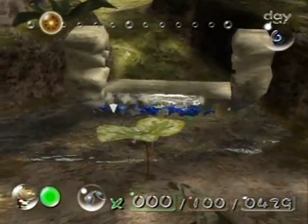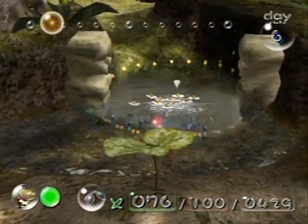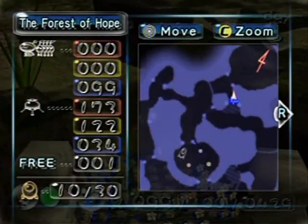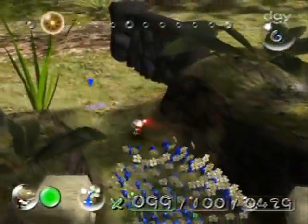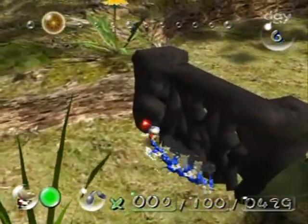Now that all the Pikmin are flowered, they should take down that wall rather quickly. Go go go, knock down that wall — or gates, or whatever they're called. I think they're actually called gates. I always call them walls; I guess a gate and a wall are kind of the same thing. Now it's stuck on one of those walls back there, and this one is going to take a while.